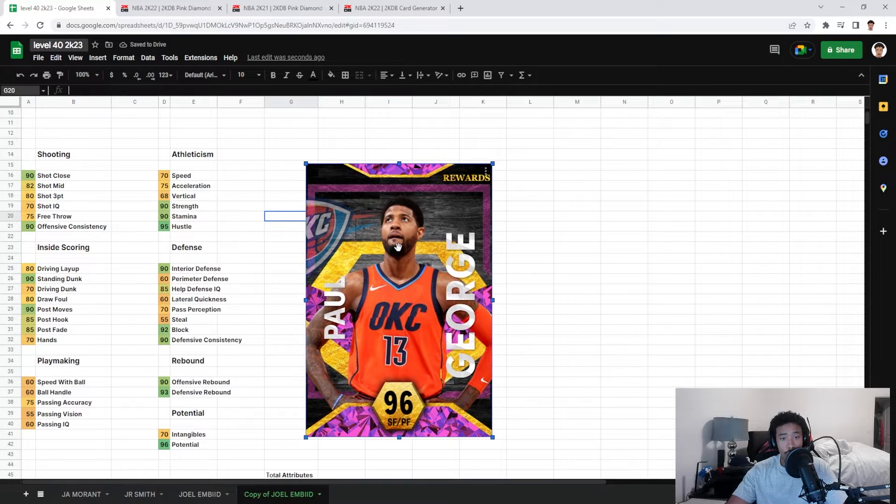Let me know in the chat if y'all have some insight on stats. We're going to start off with shooting. Shot close we'll probably go 85, mid-range probably 87, and three-pointer I think we'll go 89 — plus two for everything.